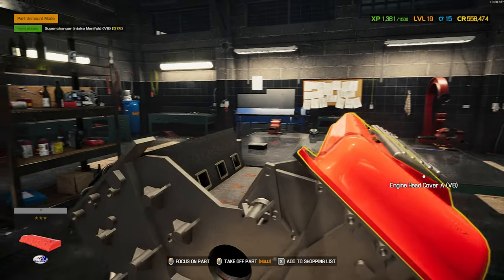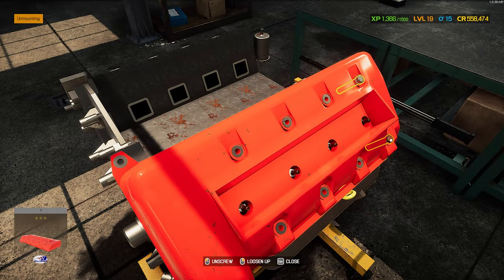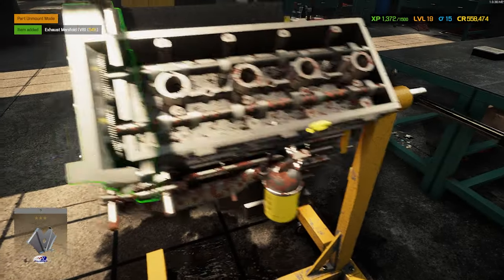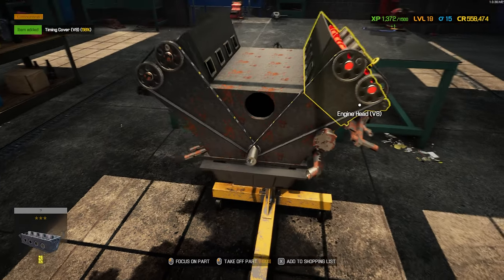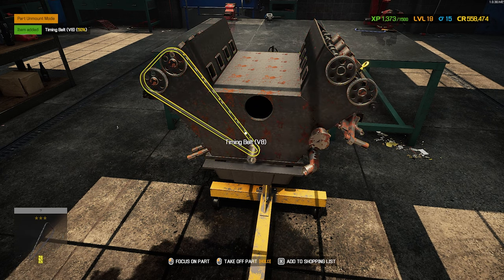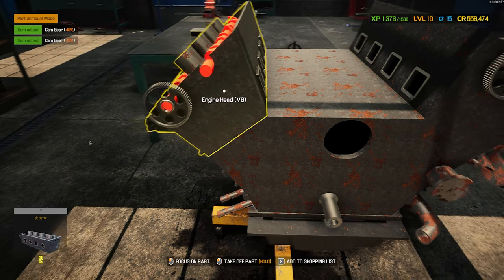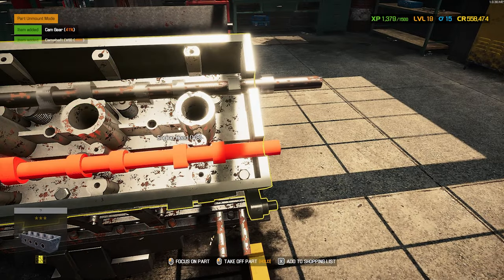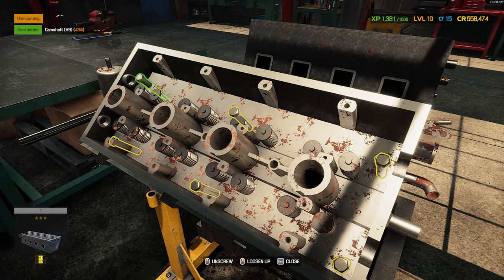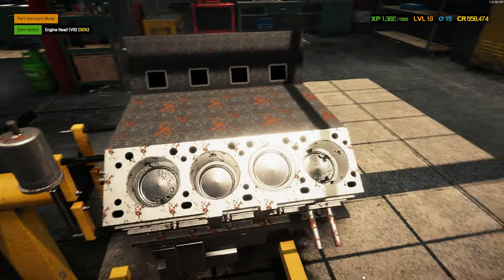We got to get this side off to get the timing cover off. Now we can get access to the timing cover — there it goes. Get the bolts out of the way, and we got our timing belts — there's one and two. Now we can get our timing cam gears off. Now we can tear down the rest of this side of the engine — get our camshafts out and the engine head, along with the big long bolts associated with that. Then we'll be able to see how our pistons look.